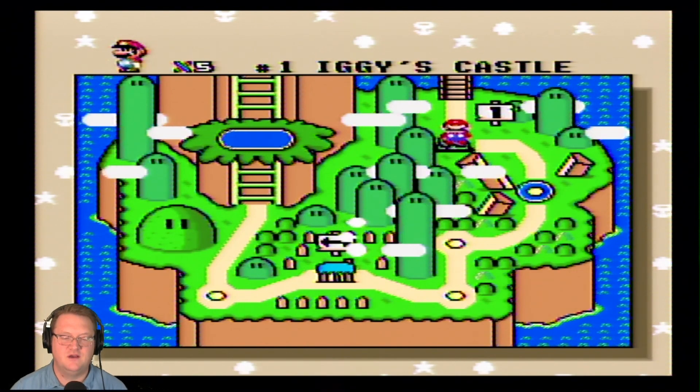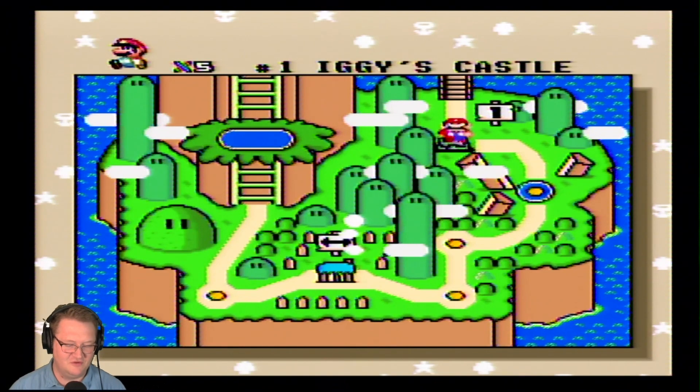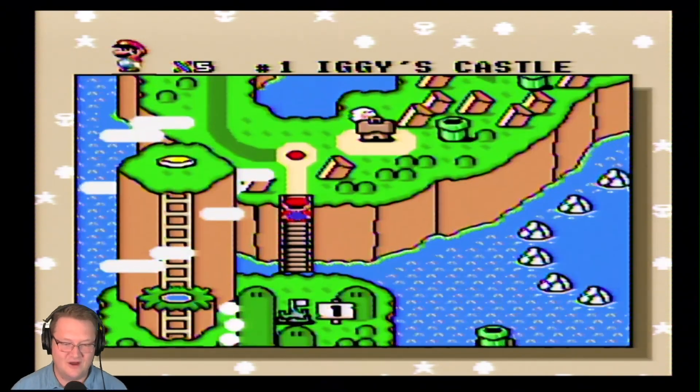So if you're just joining us, we have beat World 1, but because I turned off my Super Nintendo — I'm playing on original hardware — I lost my power-up and I lost all the lives that we earned. I'm starting back off with five lives, starting from scratch.